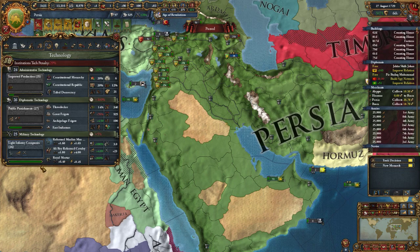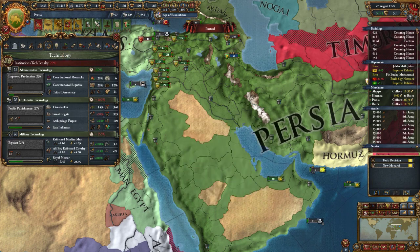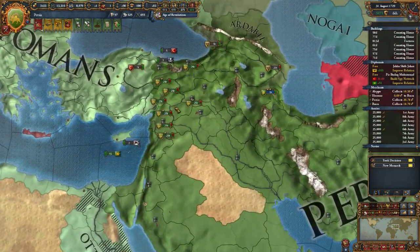Mil Tech 26 is the Light Infantry Companies. First introduced to the Austrian Army's irregular troops from the military frontier during the Seven Years War, Light Infantry Companies were deployed in loose order and proved to be very effective at harassing the enemy and leading assaults on entrenchments. It increases land morale quite a bit, more combat width, and enables the Muslim mass infantry. I'll wait for the morale to kick back in now that the infantry has changed.